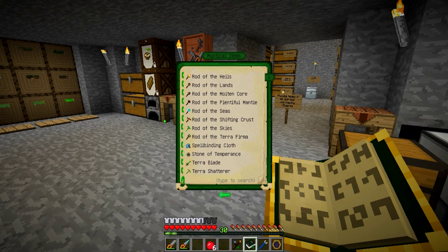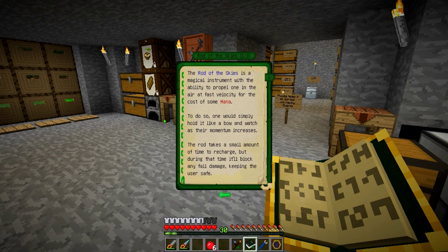The next thing I want to make is two things: the ability to store mana on my character, and a tool that requires that stored mana — which is the Rod of the Skies. This is sort of a type of flight. It requires a carpet, a feather, a string, three pieces of mana steel, and an air shard. I have an air shard and three iron, plus string, feather, and carpet.